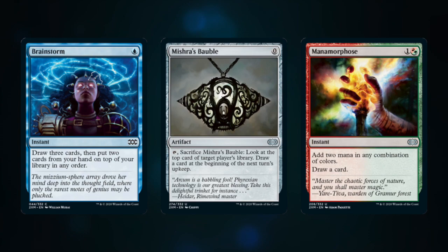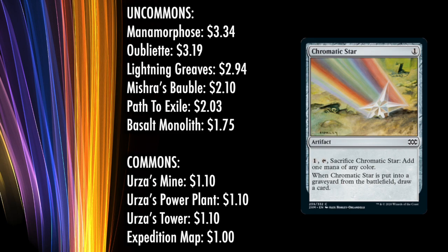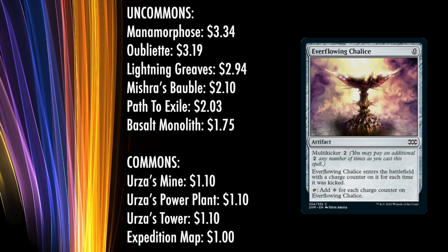Brainstorm, Tronlands, Manamorphose, and Oubliette are all Pauper playables. There's a big fistful even at launch of uncommons worth $2 or more, with many more at a buck each, and even commons at a dollar each thanks to the Tronlands — now with that art and black border — and cards like Expedition Map. Chromatic Star, Everflowing Chalice, Brainstorm. The problem is that since Wizards of the Coast has once again raised the price of a Masters set so much, and shortened the printing of it, we end up with a product priced incredibly high. Despite it being excellent in isolation of cost, when you introduce the cost, it becomes less and less worth it.